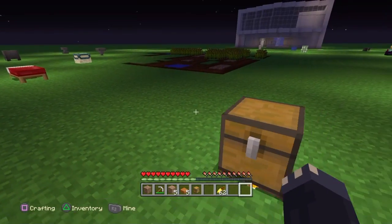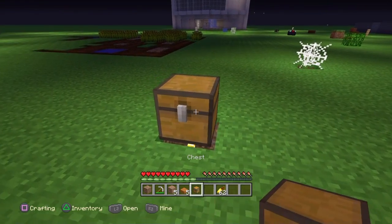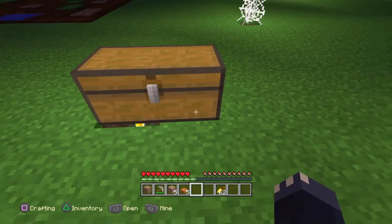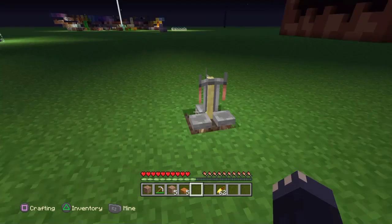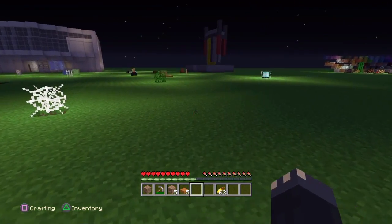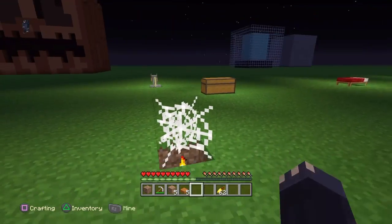With the chest, it works with all chests — all variations including the trap chest, ender chest, and regular chest, and also double chests. Moving on to the brewing stand, which also works and can be a bit more functional, because brewing is something you come back to constantly.